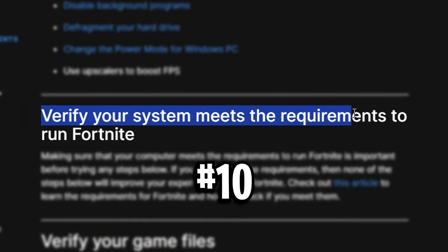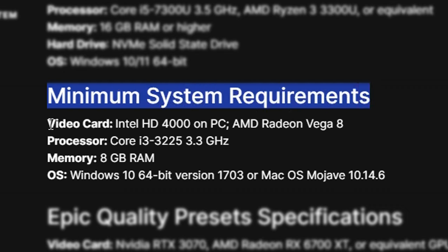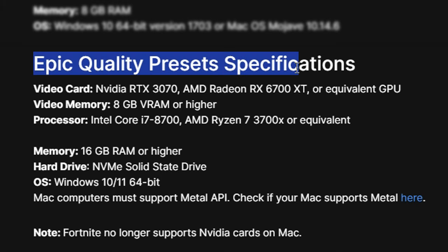Finally, verify your system meets the requirements to run Fortnite. Here are the minimum system requirements — the GPU, CPU, RAM, and operating system you need. Here are the recommended requirements for decent FPS, including the GPU, GPU RAM, processor, system RAM, hard drive — I recommend an SSD — and OS. And if you want really high frame rates, these are the system specs you'll need.